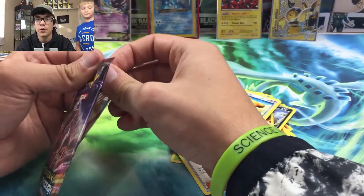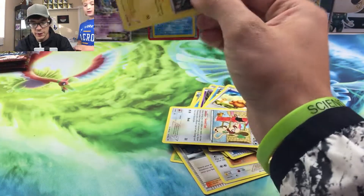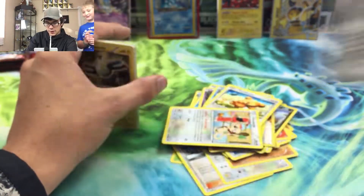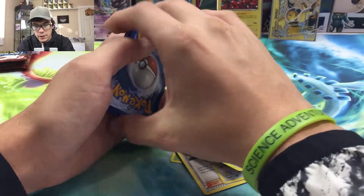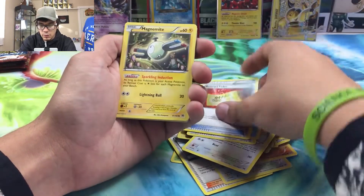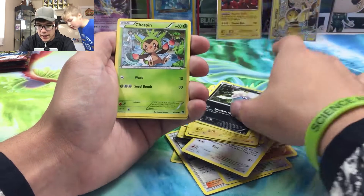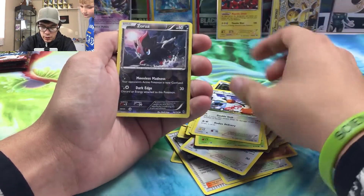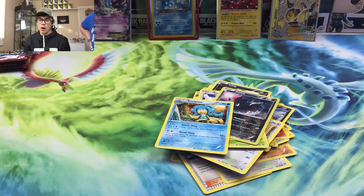X and Y series pull rates are just so much better — it's unreal how much better they are. Here is another code card and we are going three to the front. We got a Skyla, Pumpkaboo, Repeat Ball, ticket, Magnemite, Pikachu, Chespin, Duoduo, Zorua reverse and Semiproof. That's it for our four packs — we went three for four, not bad.